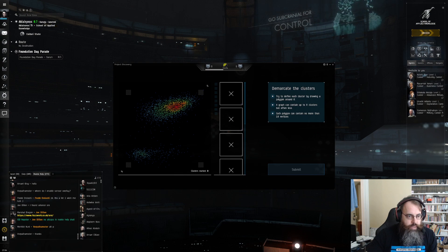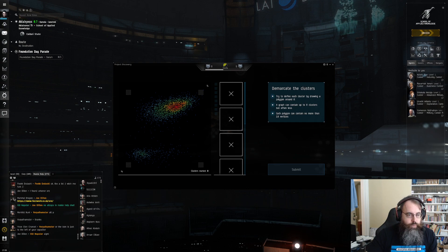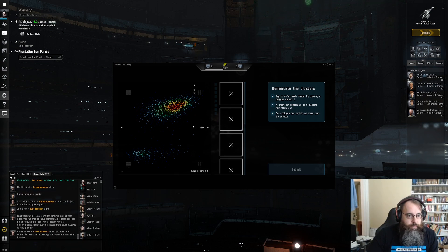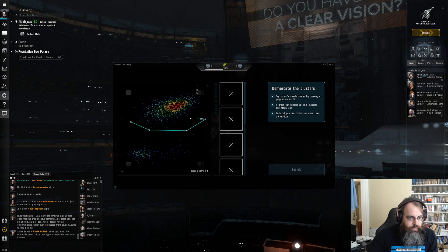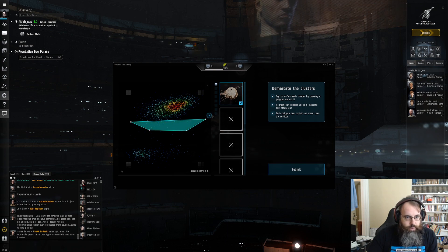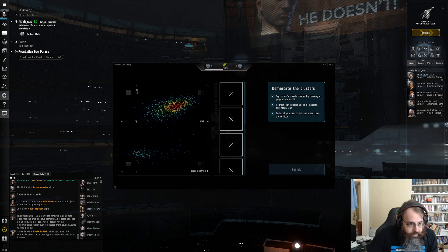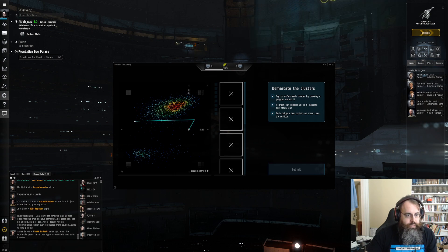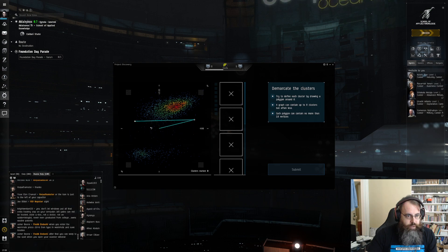All of those have these secondary polygons — after you draw yours and submit it, they'll show you what they think it should be. If you match it, your accuracy goes up, and that accuracy is what affects your payout. The problem is some of these can be really confusing. It looks like it would normally extend somewhere around in there — you can see it kind of going around there. Sometimes they have it going all the way up to just where it starts to get unclustered at the bottom.